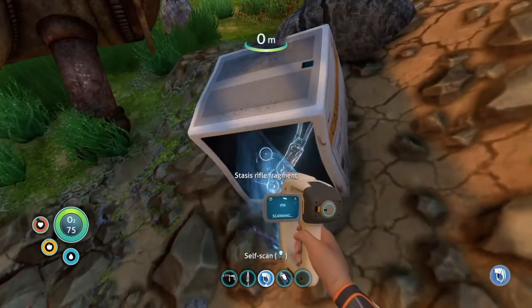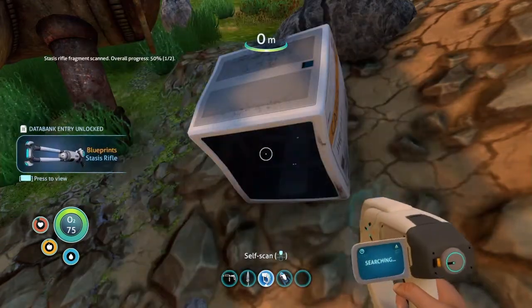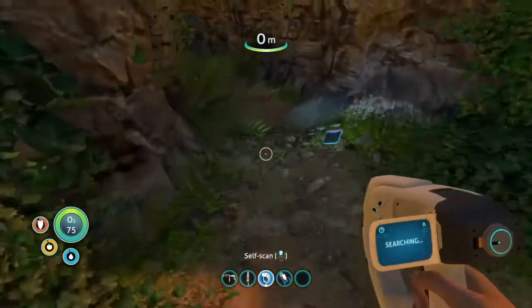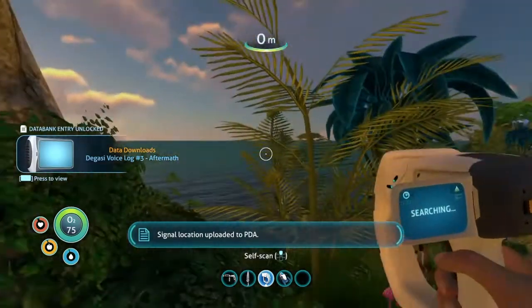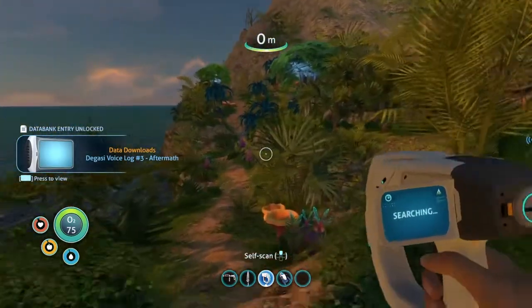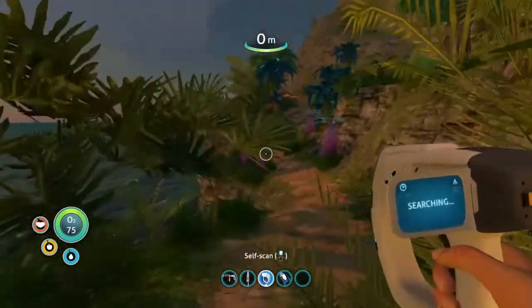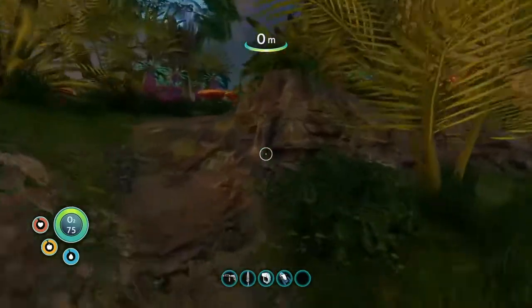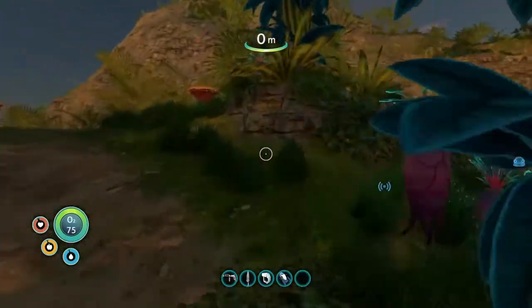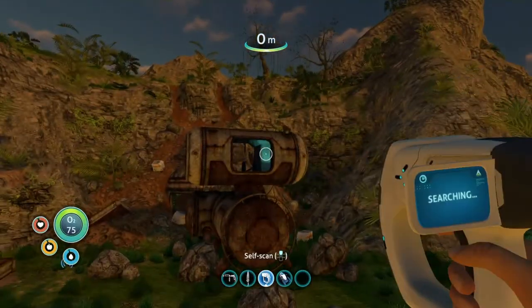Before we leave, there's a stasis rifle fragment here as well. Also, before going further, there's a little abandoned PDA over here. If you grab it, that's going to give you another signal source, so you definitely want to come over here. There's a little path from that central area — if you just kind of run around here and up the path, this will bring you back to the area where we found the purple tablet.